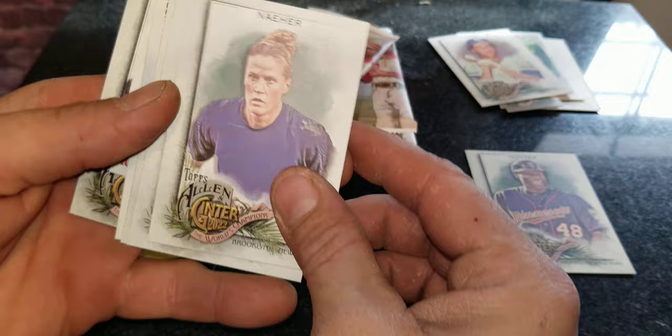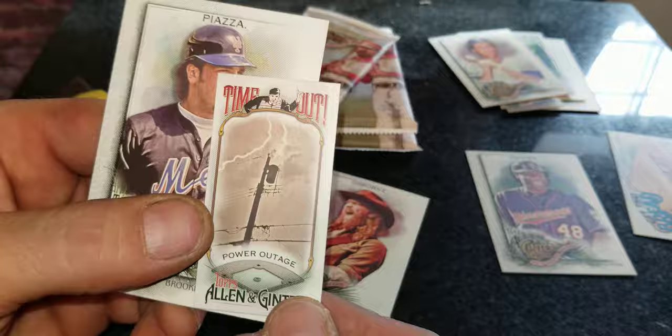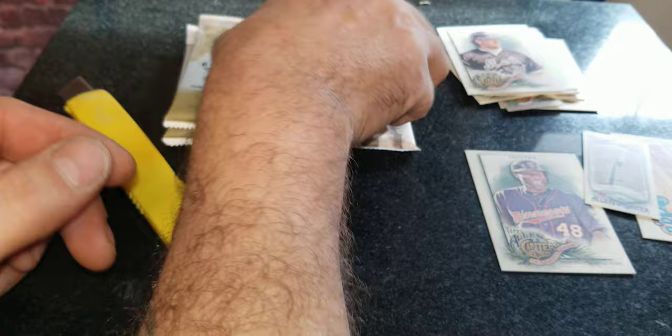We got a meatball hero card right there — that's pretty cool, that's why I like this set so much guys, it's just so silly. Look at this miniature 'Time Out Power Outage' card, that's pretty funny. And good old legend Mike Piazza. Nothing too hot jumping out at us just yet.